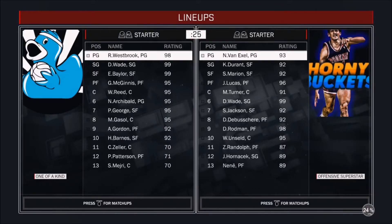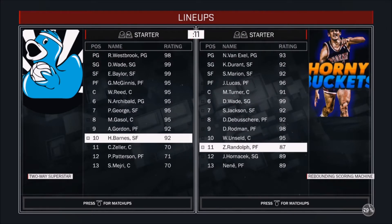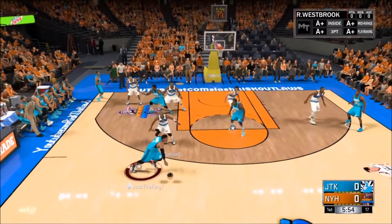What is up guys, it's JoshTheKing7 back with another video. Today we have a bunch of new players — 98 Westbrook, 92 Aaron Gordon, and 92 Harrison Barnes. Let's get into the video. We won the jump ball, now we got Westbrook — let's see what he can do.